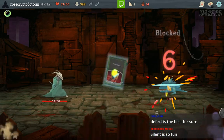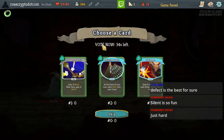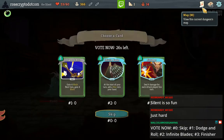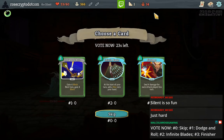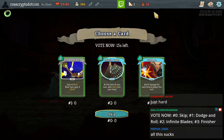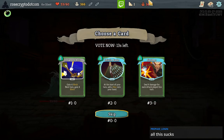6, 12, 18. It's not Dodge and Roll — what's our boss? Hexaghost. Infinite Blades is really bad, but maybe you're supposed to take one in Act 1. Finisher is terrible. This is all terrible — I know it's just like I don't want to pass up anything that can help me in Act 1, but I think I have to skip.